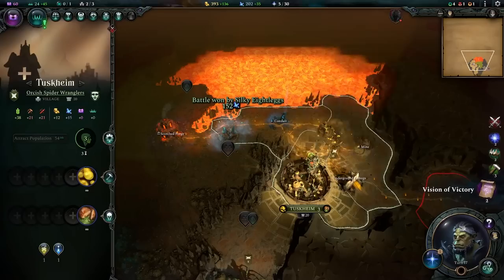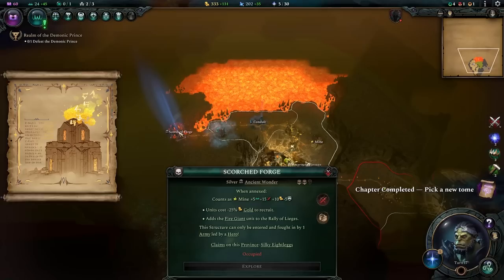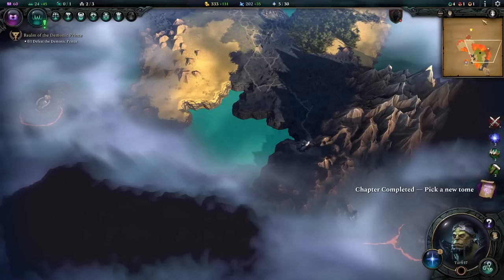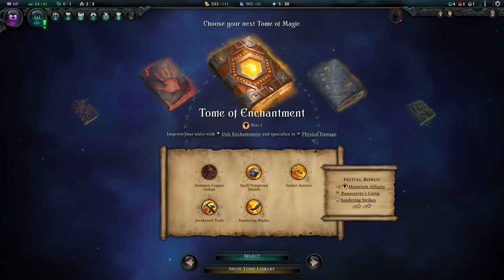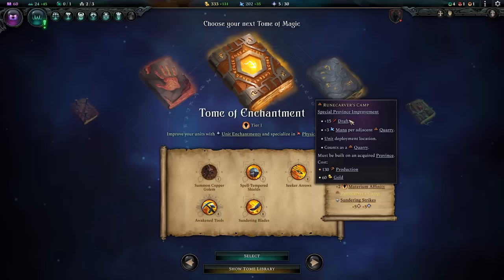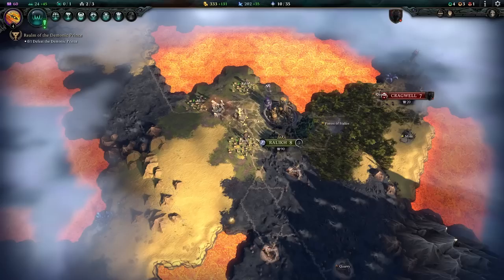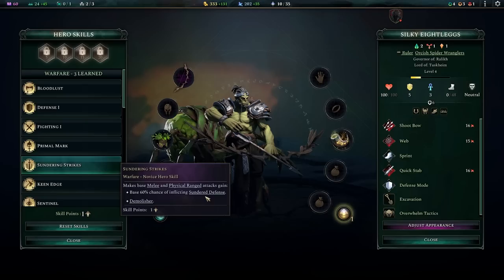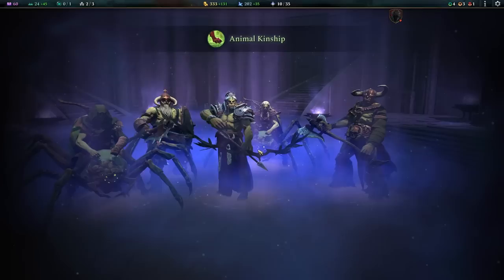I want the city to produce, produce, produce so it can build granaries and such. For the scorched forge — I want one more fury before attempting it. For our next tome we're going for the tome of enchantment, specifically for seeker arrows, which gives plus one range to our web attacks — huge. We'll also get awakened tools for production and draft. The rune carver's camp is a great source of draft and mana on a quarry-heavy map. Let's take seeker arrows — the most important pick.